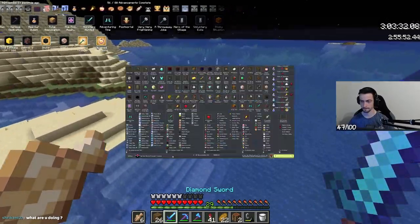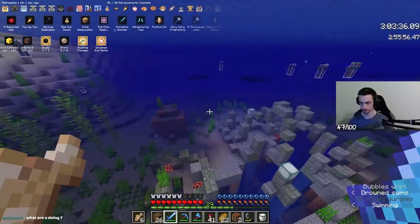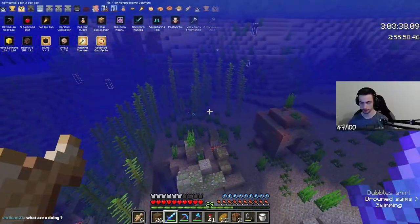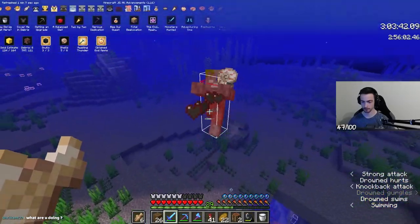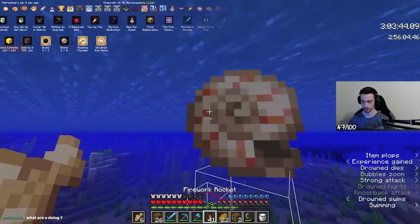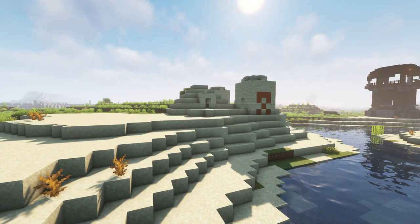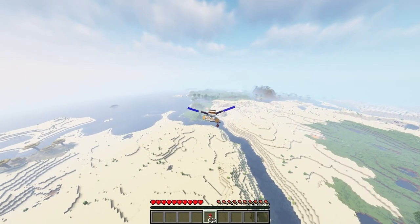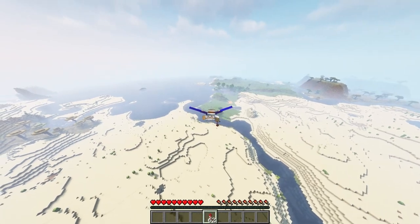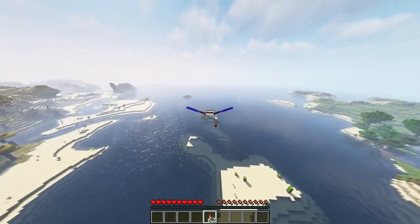Now the mid game starts. This is where you want to check as many long-term advancements as possible while simultaneously hunting drowns for nautilus shells and a trident. Focus on oceans during nighttime since hostile mob spawn rates are increased, and tame cats for A Complete Catalogue, looting temples for mainly gunpowder, TNT, and an enchanted golden apple during daytime. Since you are forced to travel, you will find rare biomes eventually — make sure to look out for related hostile mobs, foods, and animals.